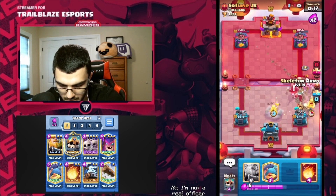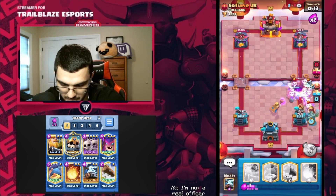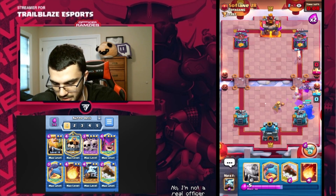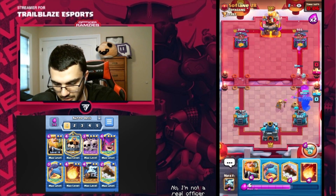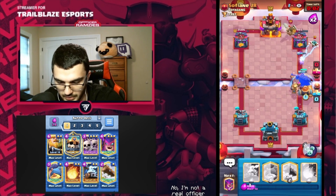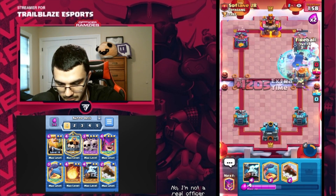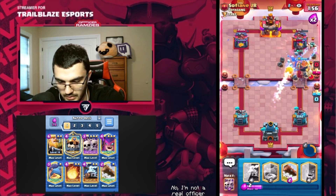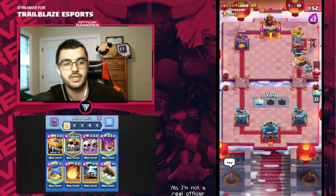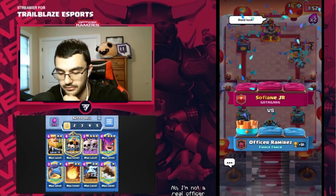I'm going to have another witch here actually, just so I can Skarmy and then put my Skeleton King. Zap — that's what I want. Now we're going to go in for damn sure. We're going to use the ability here, hopefully the Dark Prince charges on that. I don't think there's any way for him to stop this. Maybe he pulls off a miracle — but he does not. That is GG's, ladies and gentlemen. Good stuff.